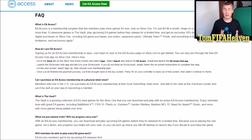It's very easy to sign up for the EA Access membership. Just head over to the EA Access page on xbox.com to get started. You can also join through the free EA Access Hub app on Xbox One — you can find it in the store. Go to the store tab on the Xbox One home screen, select Apps, and search for EA Access.